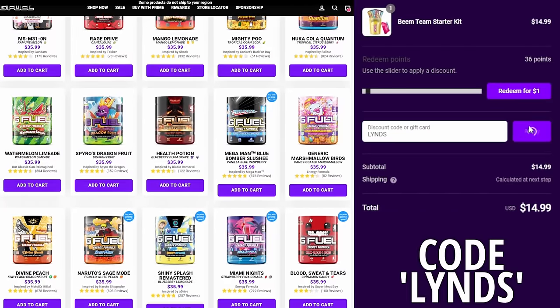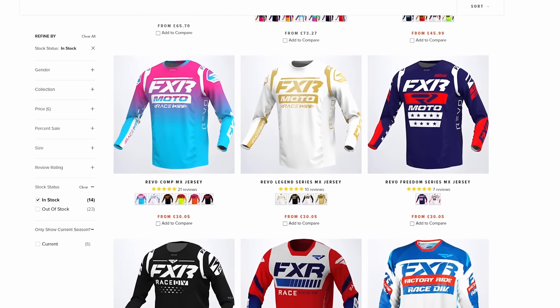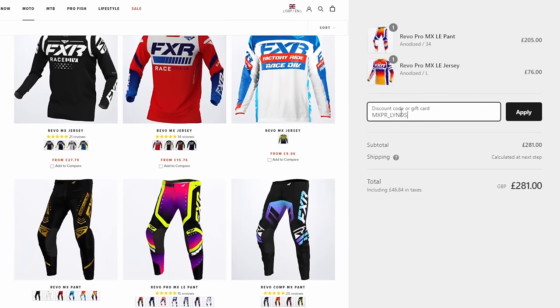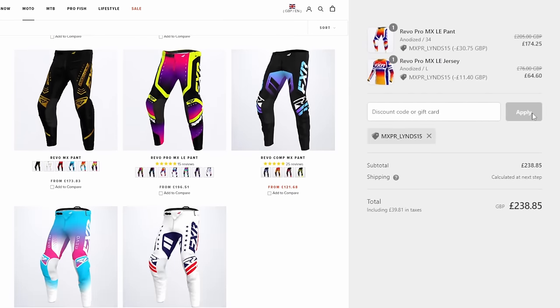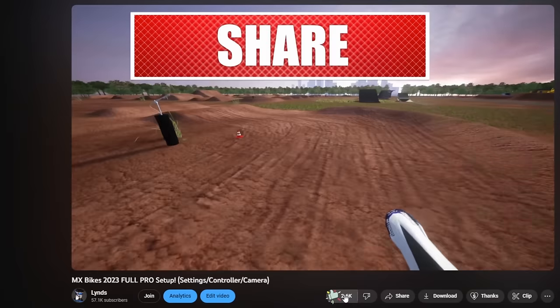For any of you moto heads looking for some new gear or apparel, use code MXPR underscore LINS 15 at FXR Racing dot EU to get 15% off. And for you passionate gamers, get 20% off all G Fuel products worldwide by using code LINZ at checkout. Links and codes are in the description down below — enjoy the video and drop a cheeky little like and subscribe.